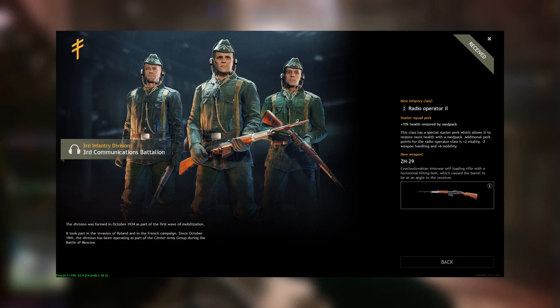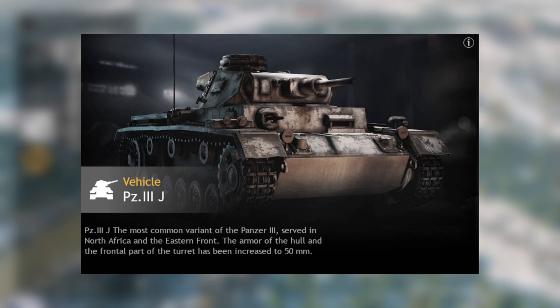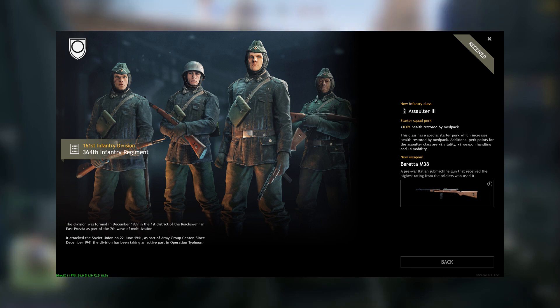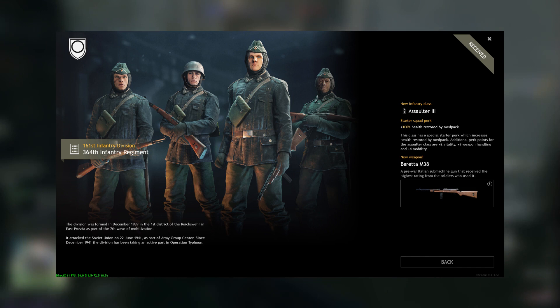Level 27, the ZH29 — pretty good rifle. It's a direct upgrade to the Gewehr 41, so put it in your lineup. Level 28, another useless AT squad. Level 29, the Panzer 3J — pretty useless compared to the Panzer IV-E. Level 30, you get the Beretta M38. The only issue is it has only a 20-round magazine — the regular Beretta M38 has a 40-round — making this a direct downgrade of the MP35-1. Do not get this; get the MP35-1, max it out, and deploy.